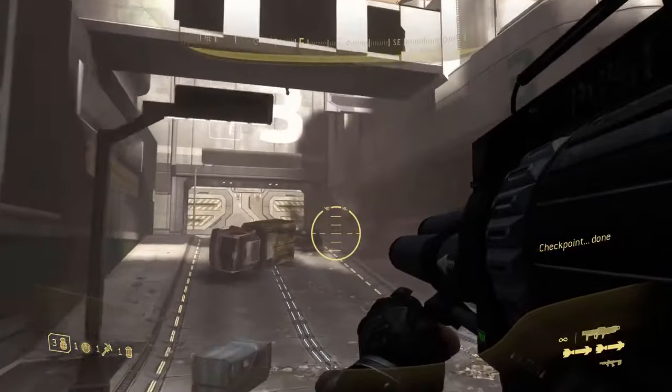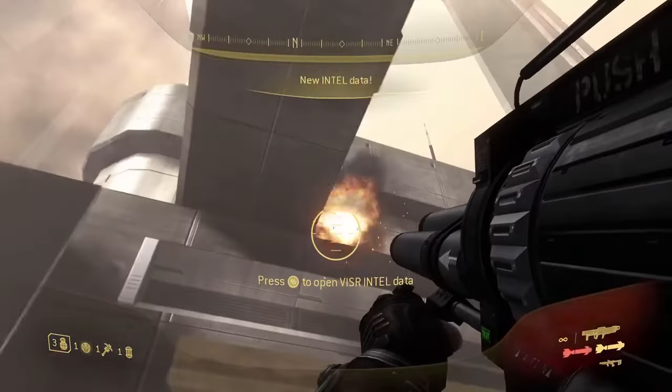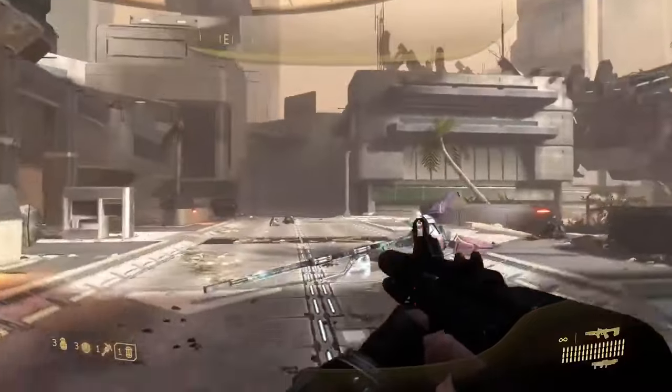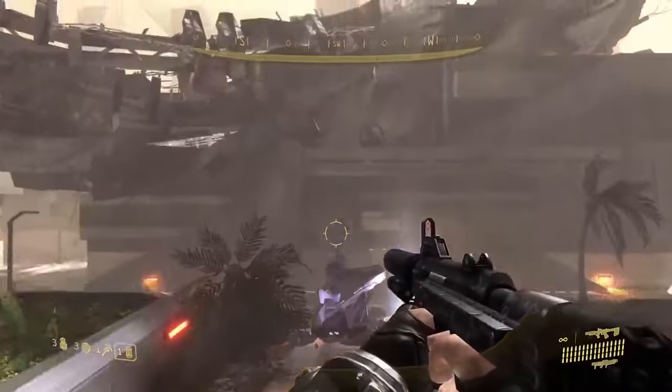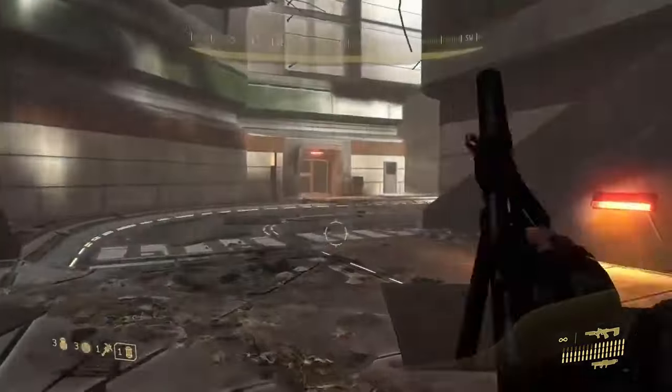You'll find the final two on Kizingo Boulevard. The first one is at the very beginning of the level — simply just turn to your right and you'll find it. The second one is located shortly after this and you'll find it up in the ruined building. And with that I want to thank you so much for watching. Subscribe for more Halo videos and I'll see you in the next one.